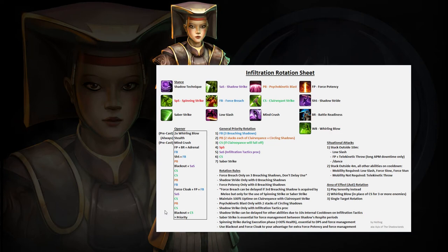Before the example parse, let me briefly go over the Rotation — you can pause the video to read it, and there'll be a download link in the description. The Infiltration Rotation is for the most part simple as it is a priority system. The only real challenge is timing when to use Blackout and Force Cloak on specific bosses — mainly those with downtime — to maximize DPS. To start, make sure we're in the Shadow Technique stance. For our opener, we always pull from Stealth so that we have Shadow's Respite, and when possible do two Whirling Blows to build two stacks of Clairvoyance and Circling Shadows right away.